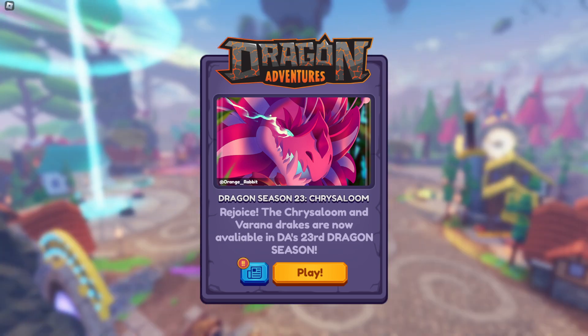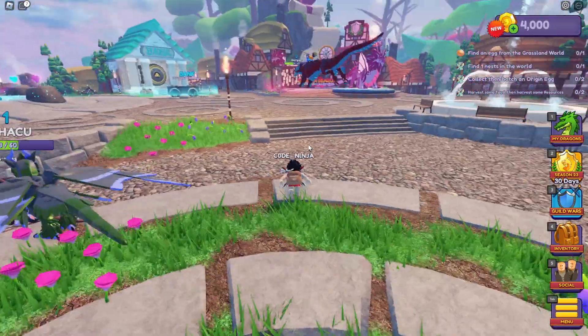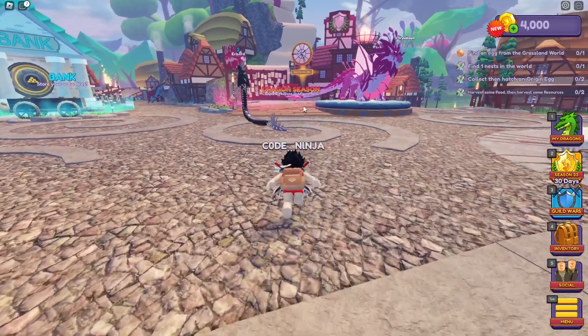Brand new update in Dragon Adventures — this is the Crystal Loom update! You can play with the new Crystal Loom update and get yourself new dragons. There are also new working codes and new insane potions in this update. Let's just play the game and see what's new.